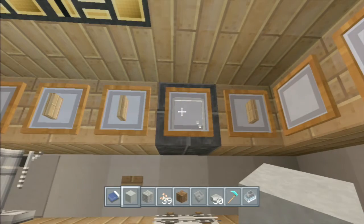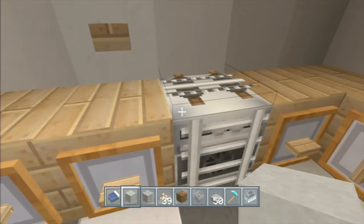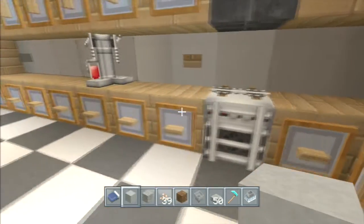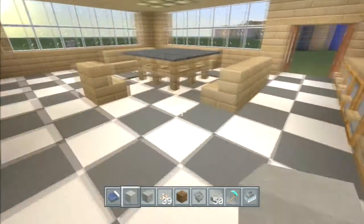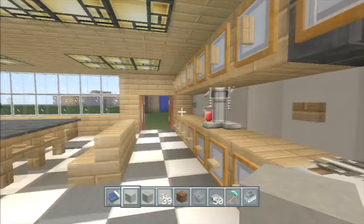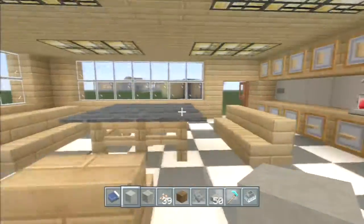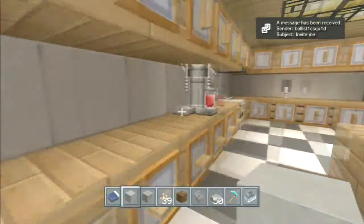Got a stove up here — you can't actually access it. It's got a fence piece and a rail on top of it, and that used to dispense out steaks if I remember right. Then got what somewhat looks like a coffee maker. Pretty self-explanatory overall.